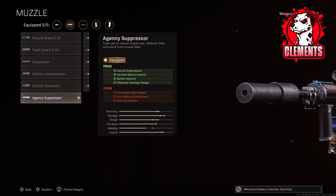For the muzzle on the XM4 I am using the Agency Suppressor. This gives you sound suppression which is very important, vertical recoil control, bullet velocity and effective damage range which is very important as well. It does knock off your ADS but for a ranged weapon like the XM4 it doesn't really matter all that much. It would matter on a gun like an SMG like the LC10 — you want an SMG to be fast and snappy.